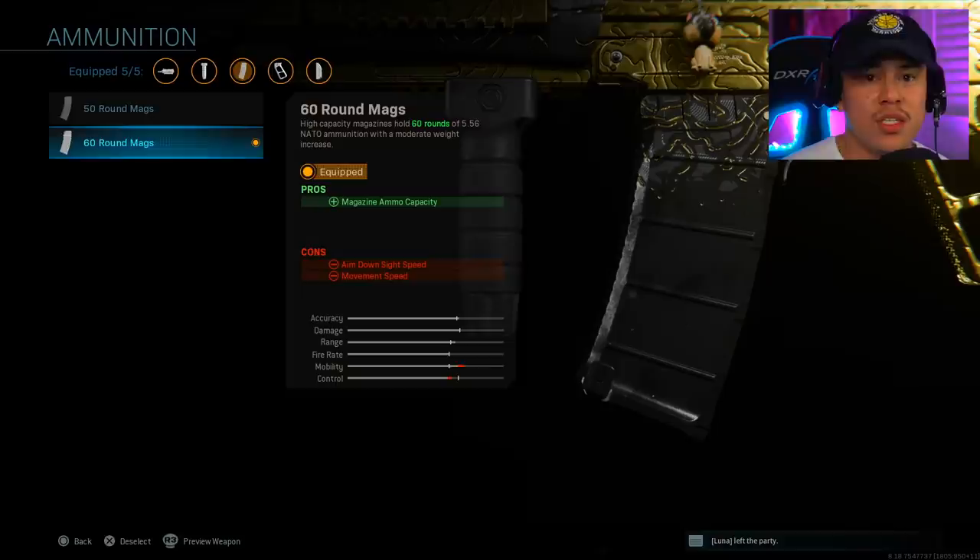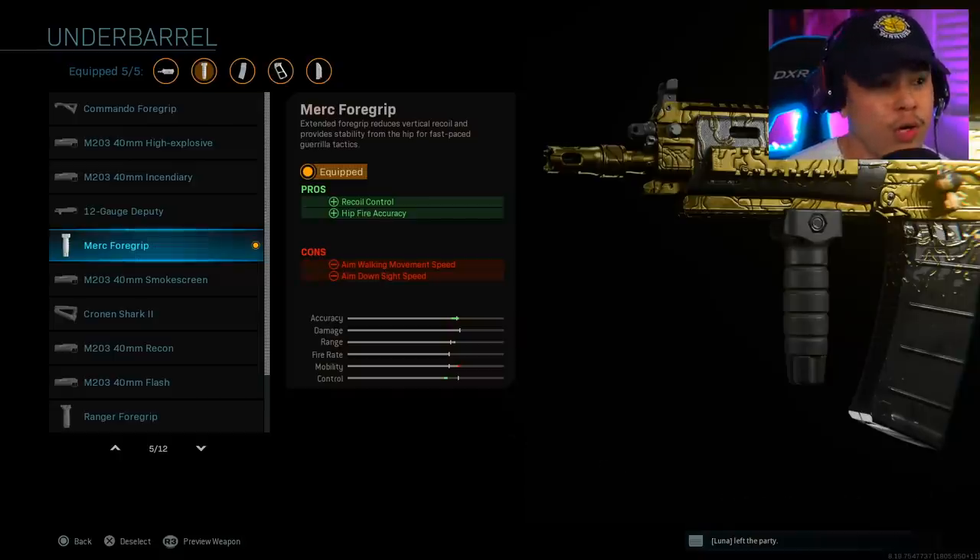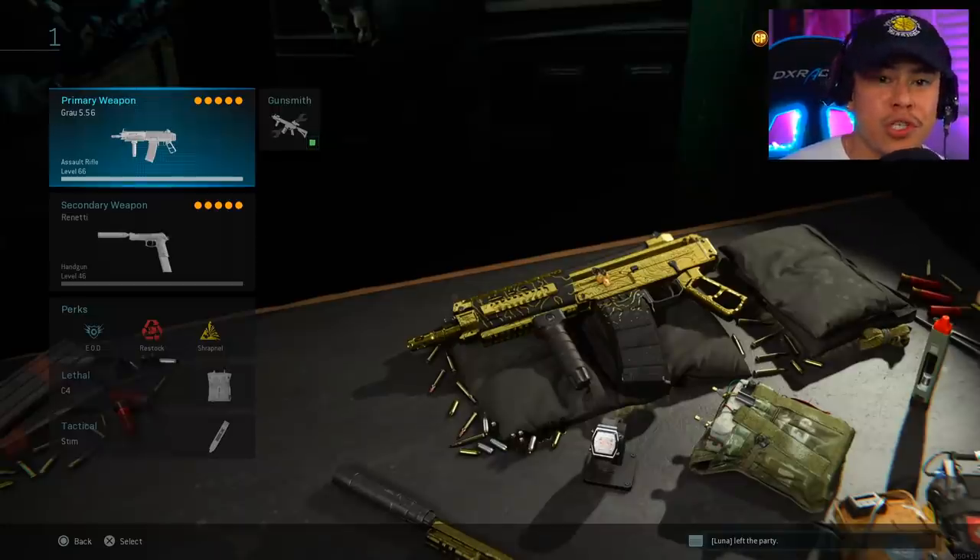For ammunition we're using the 60-round magazine. When you play aggressive you're most likely going to go up against multiple enemies at a time, so it's better safe than sorry to have as much ammo as possible. For the underbarrel we're using the Merc 4 grip, which helps control recoil from long distance as well as hip fire accuracy for close quarter combat.